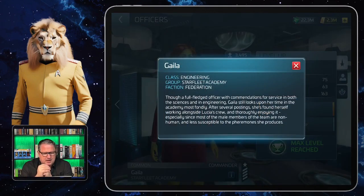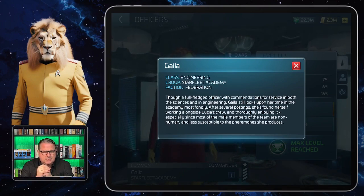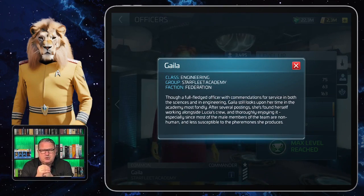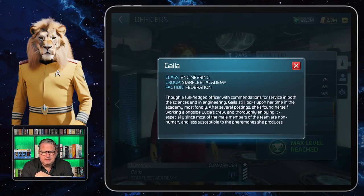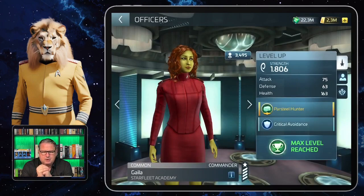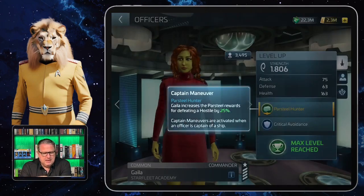She's a common officer from the engineering class, which means you need engineering badges to upgrade her. She's from the group Starfleet Academy — those are the Kelvin timeline officers. If she's captain she gets synergy from others in that group, or gives synergy to another captain in that group. Her faction is Federation, so you need Federation faction credits to upgrade her.